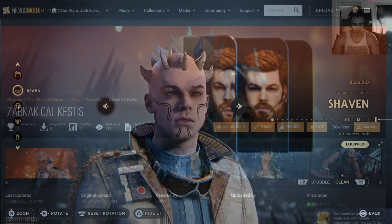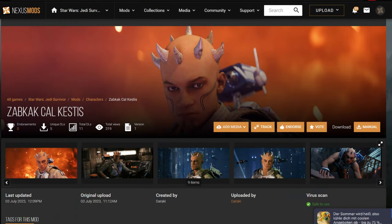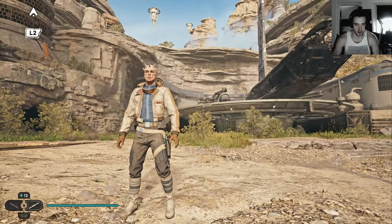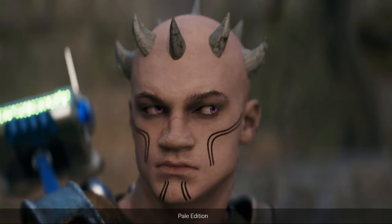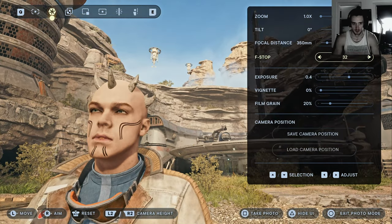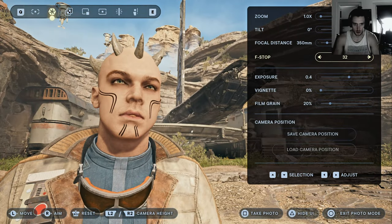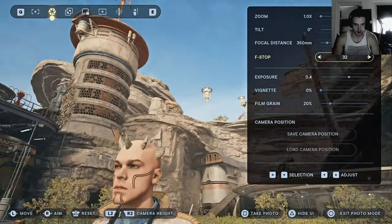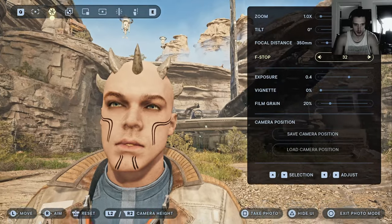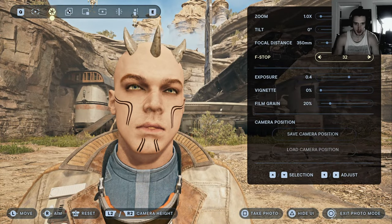The name of the mod is on screen right now because I've already forgot what it's called. There are two different color versions of that thing — the super pale one which we have here, and the less pale version, let's just call it that. But it has horns and a facial tattoo — those are pretty much Darth Maul horns, so yeah.